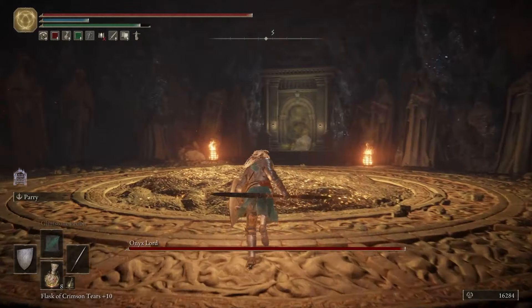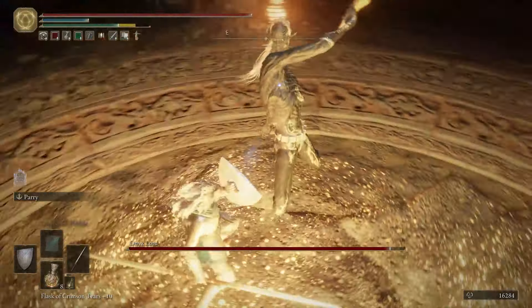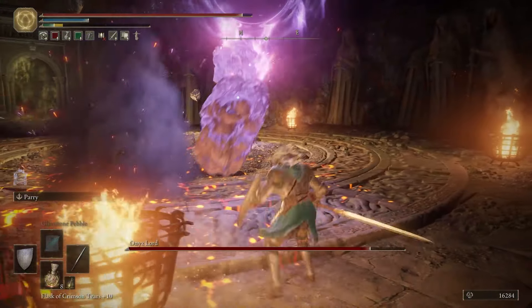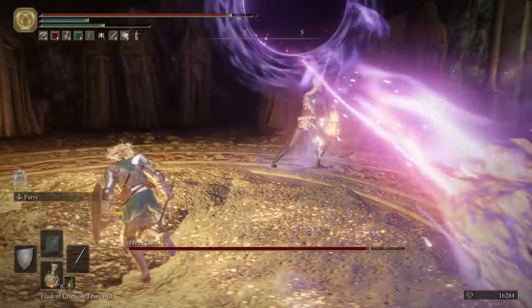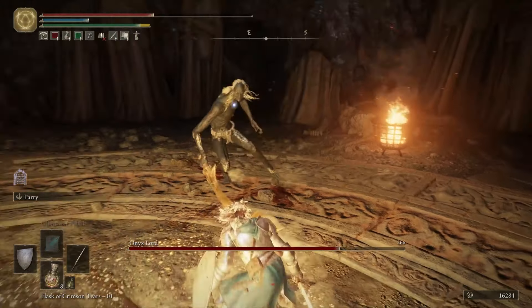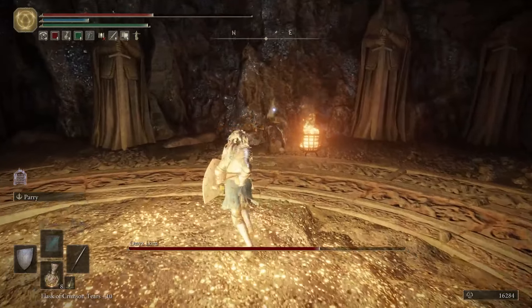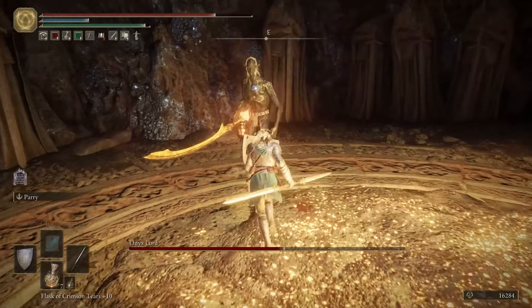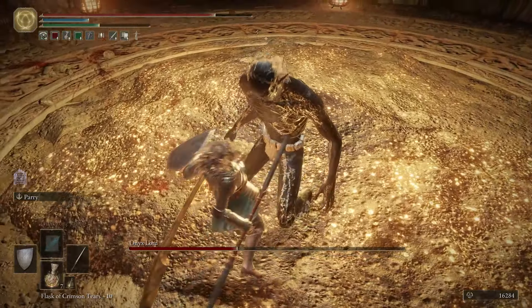At number 13, we have the Onyx Lord found in the Capital Outskirts' Sealed Tunnel — a nice step up from our previous two entries. Unlike the Onyx Lord we fought in the Everjail near Karya Manor, here the boss immediately starts with his best moves. Meteorite is summoned from the very start, and combined with his repelling gravity magic that attempts to keep the tarnished at a distance, you can be overwhelmed if you're not careful. The trick is that it won't use Meteorite if you're too close, so your goal should be to consistently stay in the Onyx Lord's face to control the moves it uses. I like how proactive and aggressive this boss is overall — way more than the Everjail variant — and a solid challenge to boot.